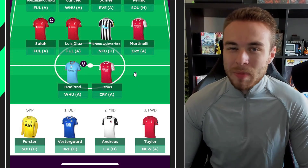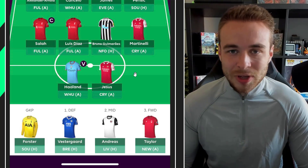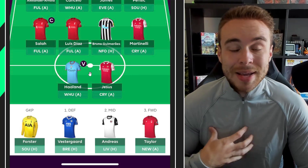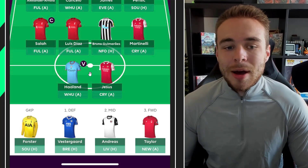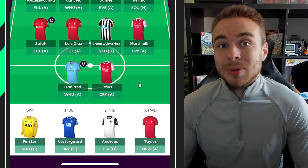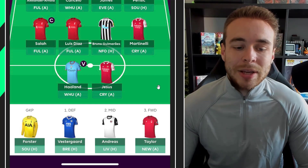Haaland scored on his debut — I think it was around 12 minutes in against Bayern Munich. I didn't see it but I don't think he was super explosive beyond that goal. Still, he did score on debut. In my opinion, Kane is a better option — he's proven in the Premier League, had a really good pre-season, and Spurs looked really good in pre-season. Kane won't get rotated and he's on penalties. Mares hasn't even confirmed Haaland is on penalties yet, so for me it's Kane over Haaland.